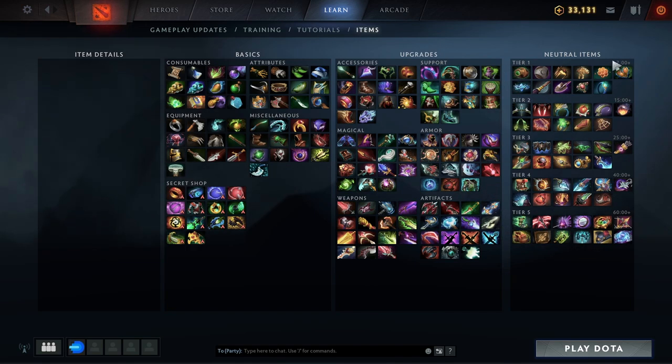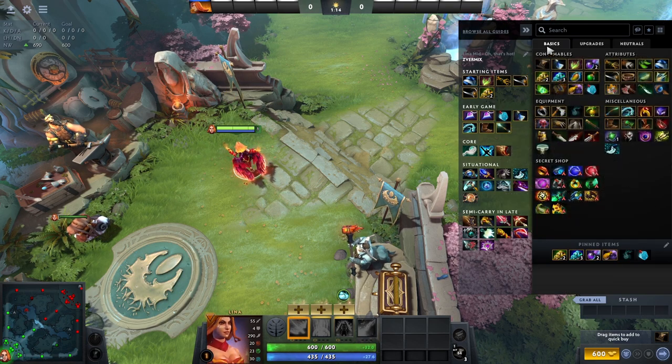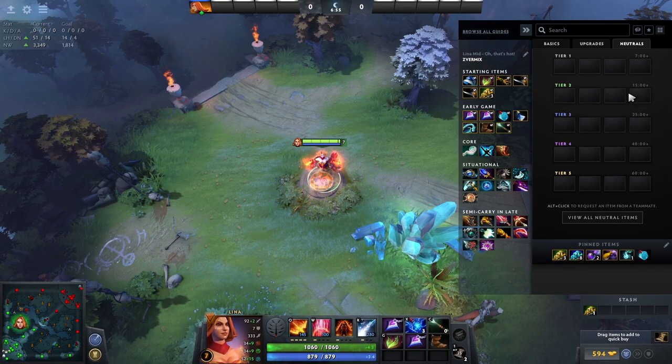Currently tier 1 starts dropping from minute 7, tier 2 at 15 minutes, tier 3 from 25 minutes, tier 4 at 40 minutes, and finally the most powerful items, tier 5, at 60 minutes. Keep in mind though that these times may change in the future, but if they have you can check when they drop by looking at the neutral items tab and looking at the time that they drop. So when the game timer reaches the specified time for tier 1 neutral items, killing neutral creeps will begin to give you a chance that they will drop a neutral item.